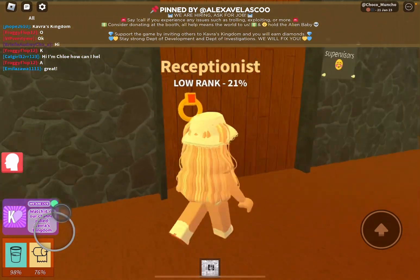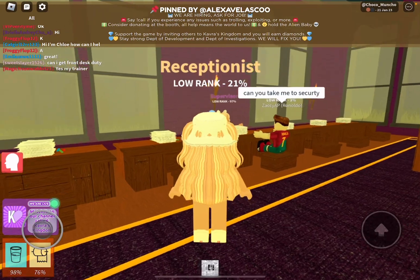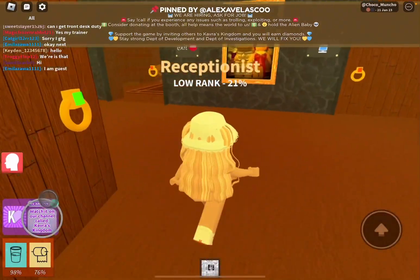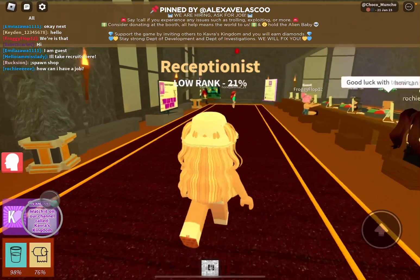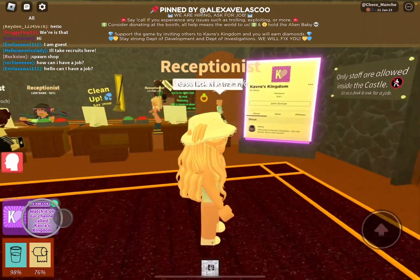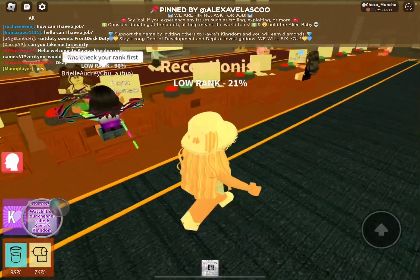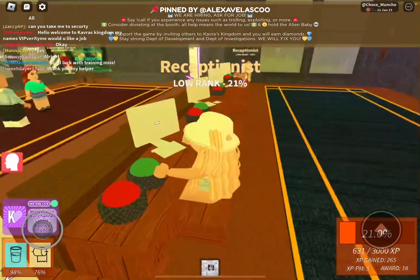Now let's go to the supervisor's room. The supervisor's room is if you need to ask the supervisor any questions or anything, so that's what you do here. Papers. Here is the exit — it is just where all your customers come. And since I am a receptionist, I can totally come in into the back.